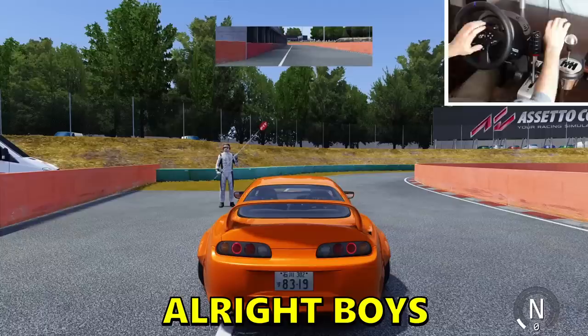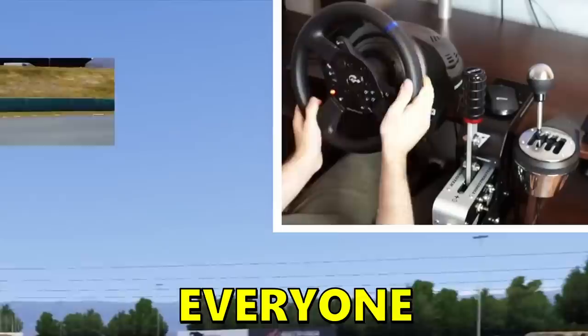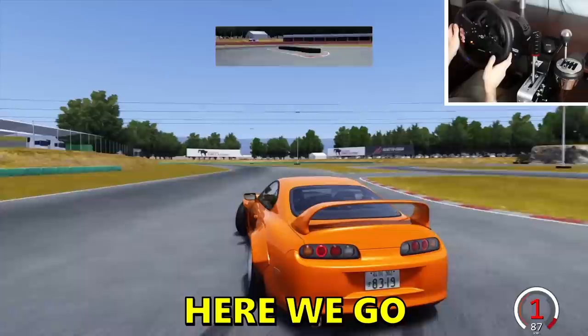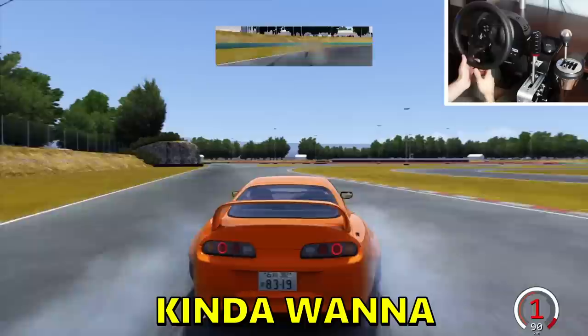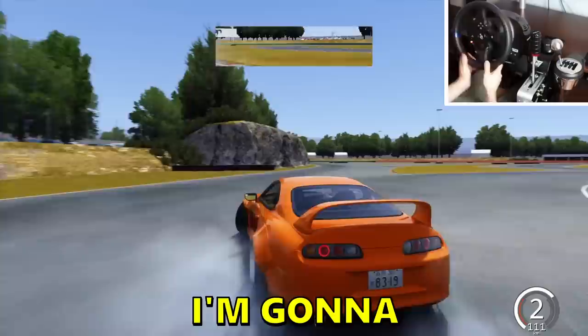Let me try a proper drift track as well. We are in a proper drift track now — everyone who has Assetto Corsa knows this track, this is the default one. Here we go, we're gonna drift this car. This is a map I know the lines for, so it should be good. This corner came out pretty good. I kind of want to do a drift session with these cars and see how other people struggle.